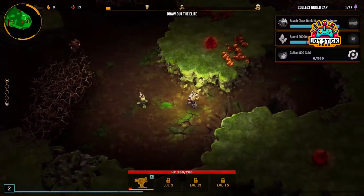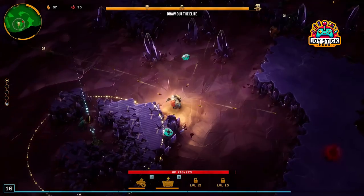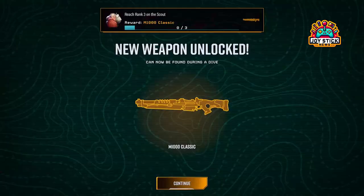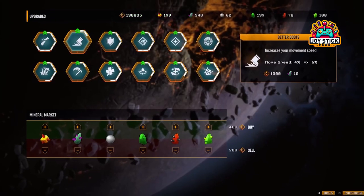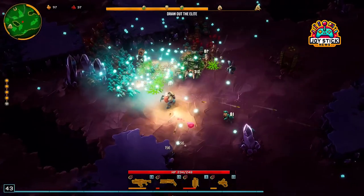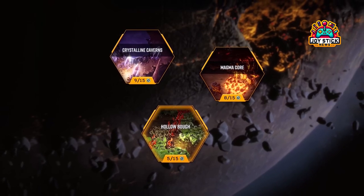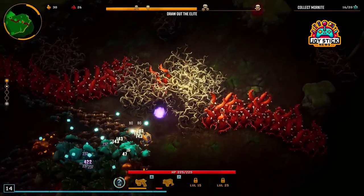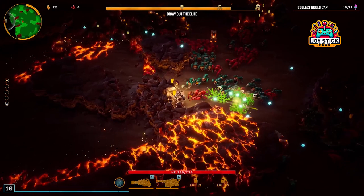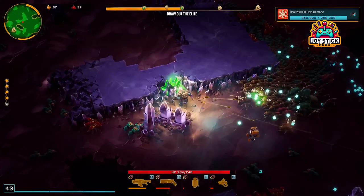Build four: directional damage at its finest. This build is a love letter to precision and controlled chaos. By focusing on aimed weapons like the Lead Storm minigun and Warthog Auto 210, complemented by the jury-rigged Boomstick and Deep Core GK2 for close encounters, you're essentially turning into a tactical nightmare for the bugs. It's a build that rewards skill and precision, making it perfect for those who like to engage with the game on a more challenging level.